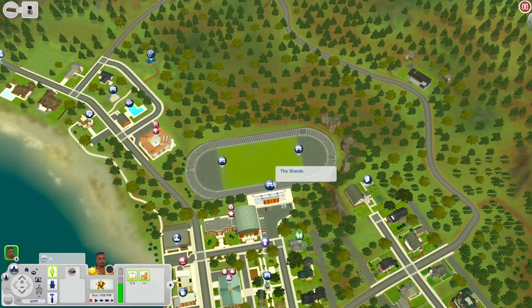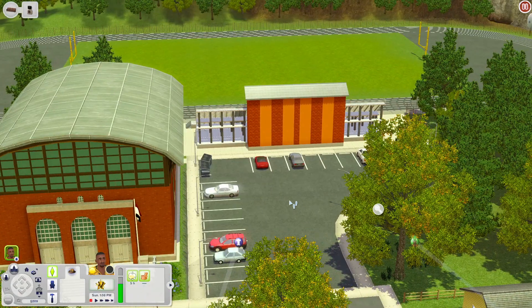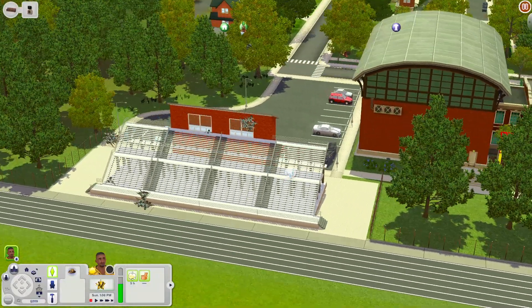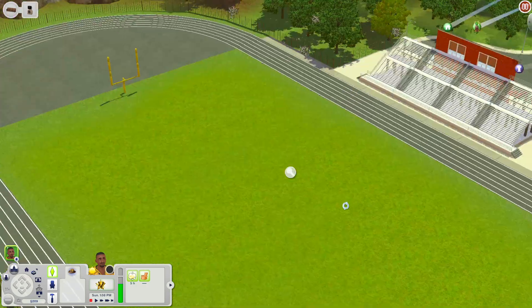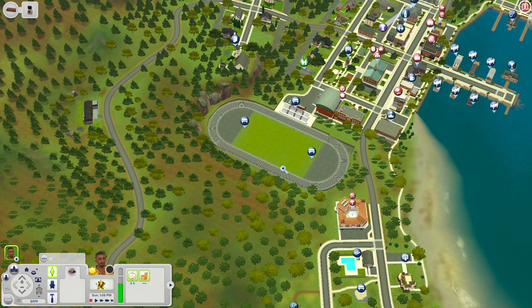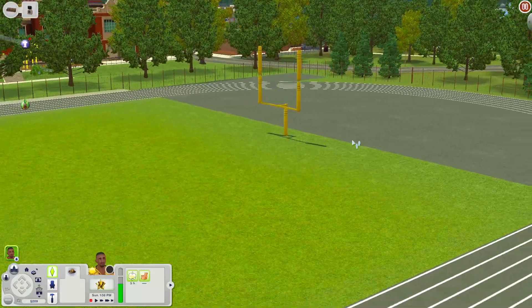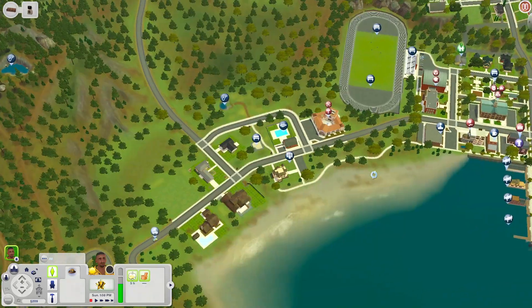We're down here at The Stands. There's a nice parking lot and some dumpsters. Scrolling around you can see the bleachers, and it's right behind the school and stadium - this is like the football field and track. You have the football field, the running track, and two goalposts. It's decorative and doesn't really serve a purpose gameplay-wise, but it looks really nice and you can take some great screenshots out here.